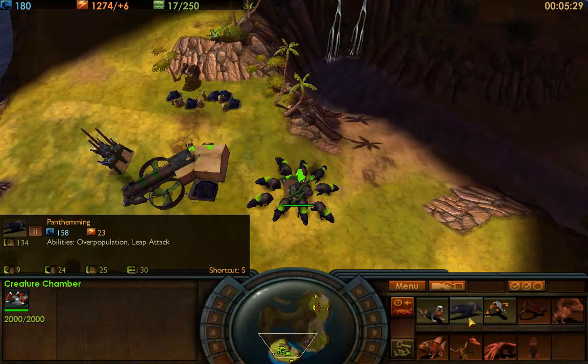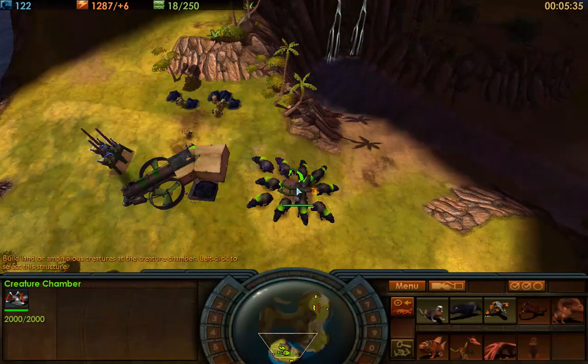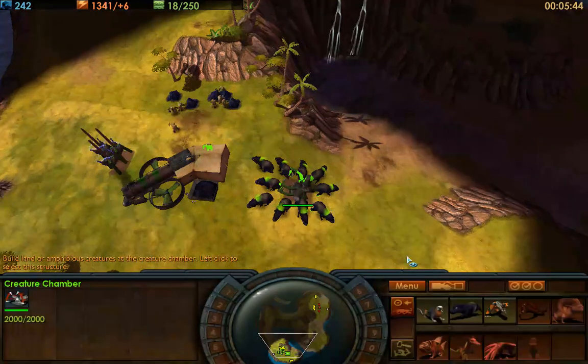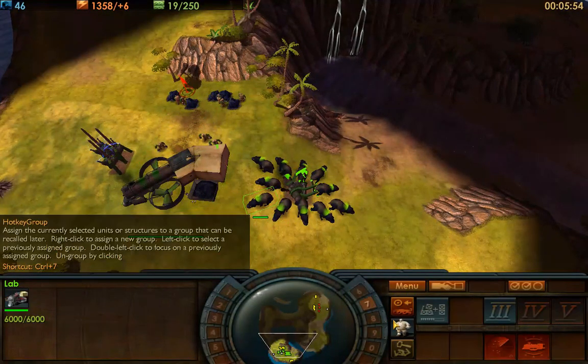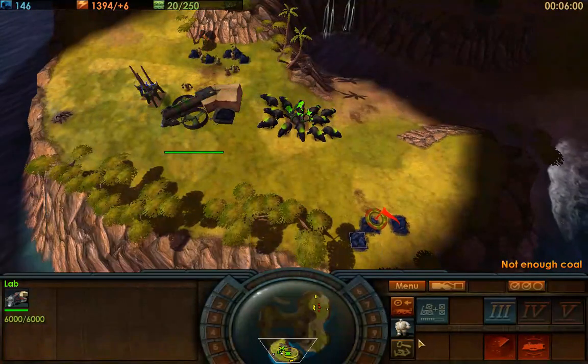Another rookie mistake is not setting a rally point for all your creatures. It's much better if you set a rally point — it's easier whenever you need to select the creature chamber, and it keeps your creatures up ahead so new creatures being built are protected by any fight that's happening up there. Also, look at all this electricity I have accumulated.